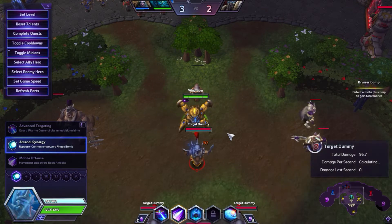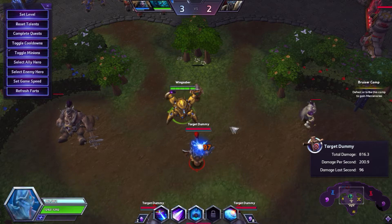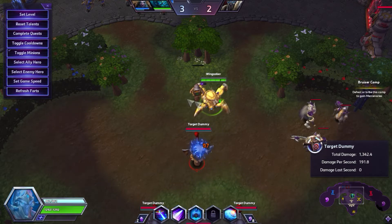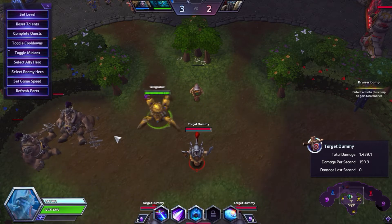So you get one, two, three, and then look how long this takes to come out — it took so long to come out. But there's a way: if you queue up your fourth attack in repeater and then switch to your phase bomb, it will go almost instantly.